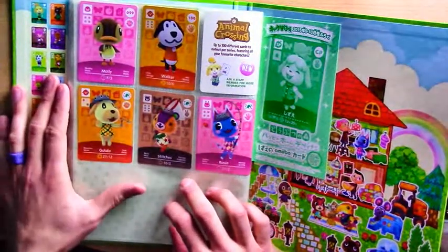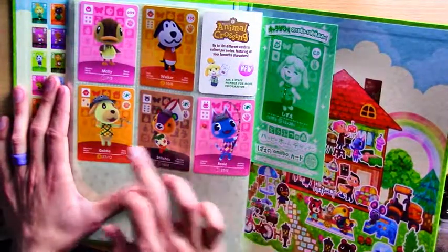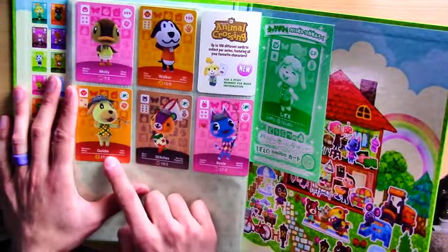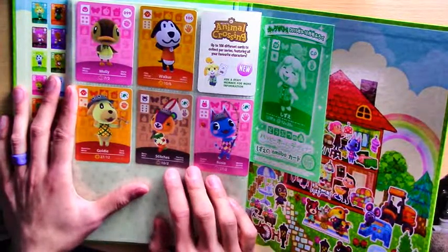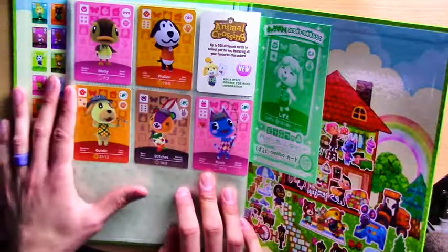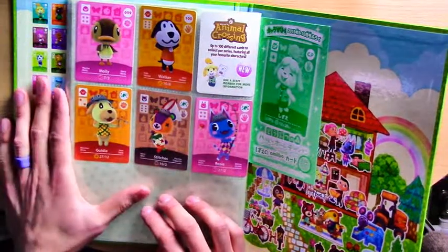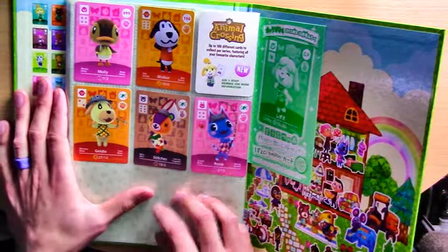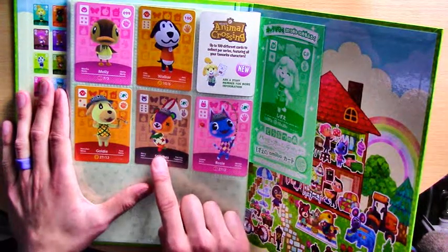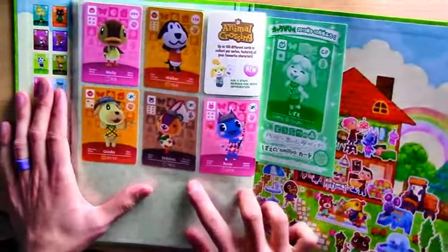It's worth getting these three even if you don't get the actual game - you can pick them up separately. I picked up all three for about 10 pounds sterling, so not too expensive compared to the Isabelle promo. I don't know if Rosie, Stitches, and Goldie are going to have normal cards in one of the series - if not, then this is the only way they'd be available. Stitches is always adorable - everyone loves Stitches, he's so freaking cute, he's like a little stuffed teddy bear.